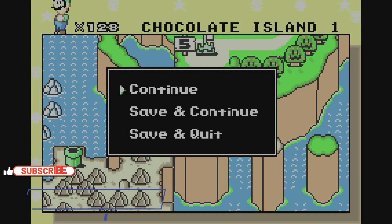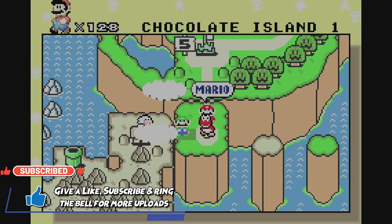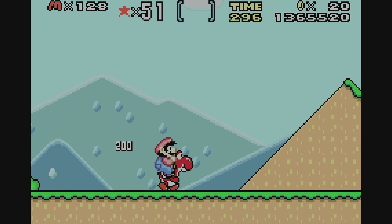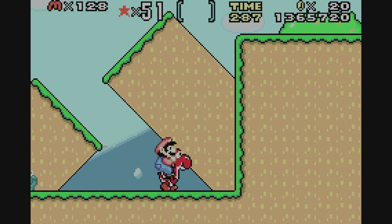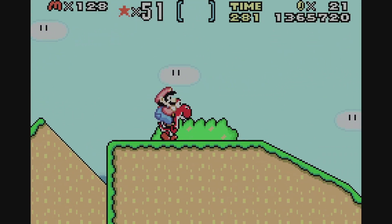Okay, here we are at World 6 — Chocolate Island. Chocolate Island is unique. It has these new enemy types: new dinosaur enemies where the big ones are like rexes, and the small ones can just blow fire for no reason.